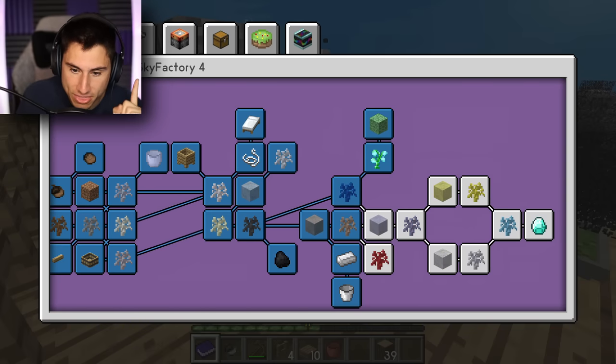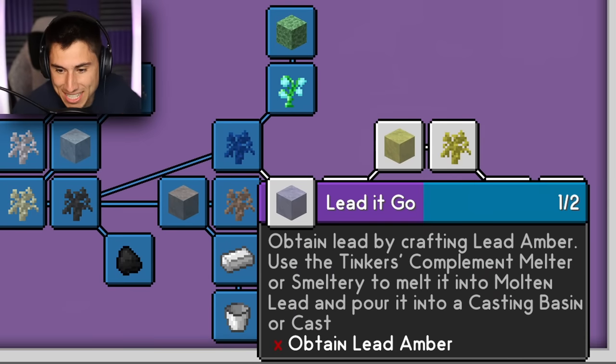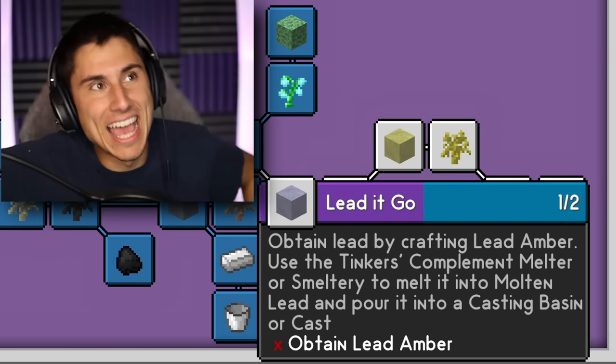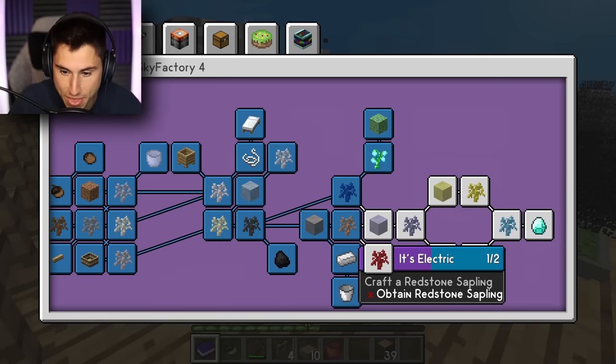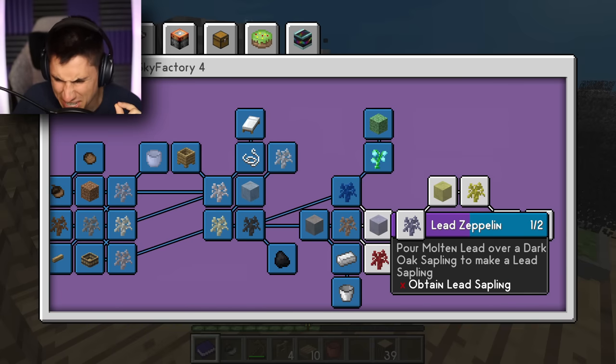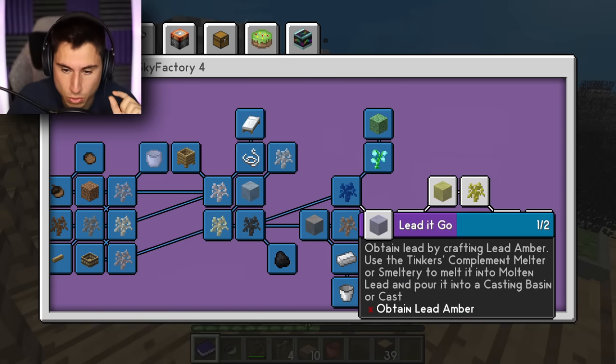The thing we left off on: we need to make lead, which they named 'Let It Go.' We're gonna make the lead zeppelin, which is a lead sapling, then silver, then gold, and eventually diamonds. So let's start with lead.